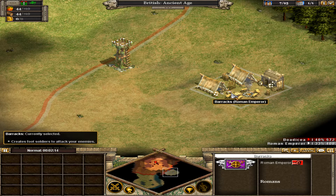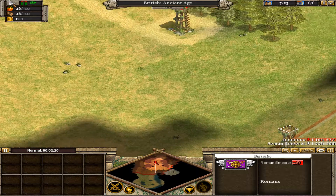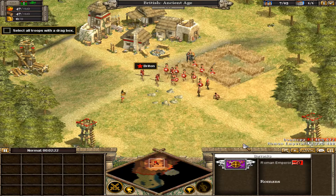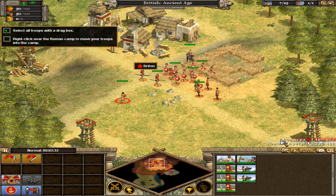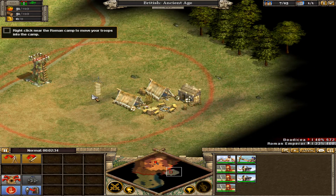We'd better destroy it quickly. Now you know a lot about the Roman position. Let's get our units organized and attack. You can select your whole army at once with a drag box. Hold the mouse near your units, left-click, then drag the mouse to create a box around all your troops. Good work — you successfully selected all of your troops.